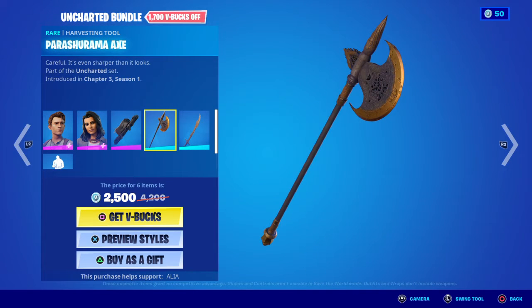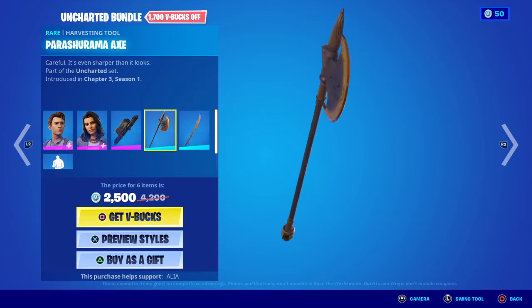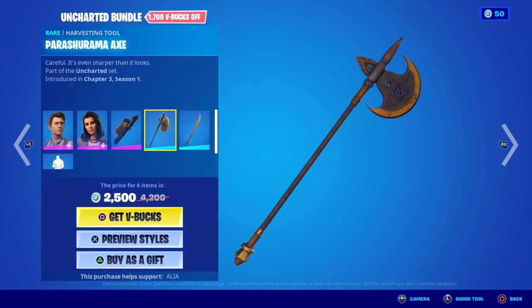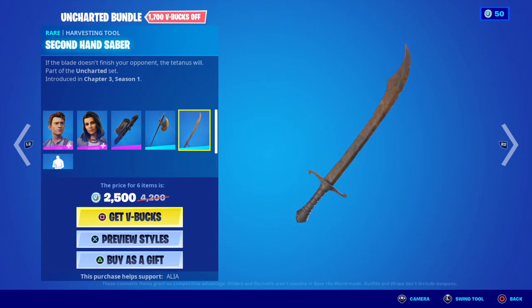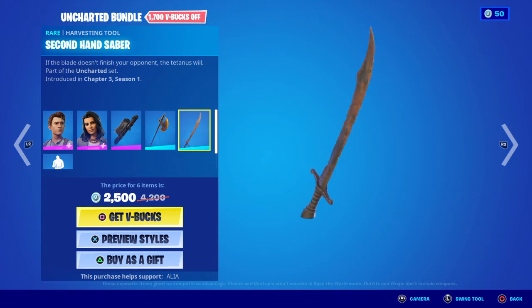Moving on to the Parashurum axe — careful, it's even sharper than it looks. We also have another Harvesting tool: the Secondhand Sabre. If the blade doesn't finish your opponent, the Tetanus will. Pretty much a rusting sword — if you get Tetanus, you're pretty much finished.